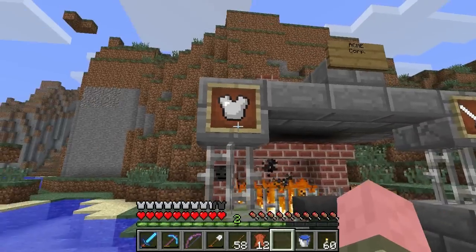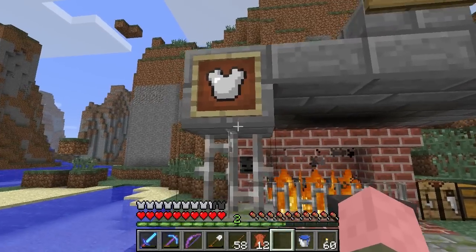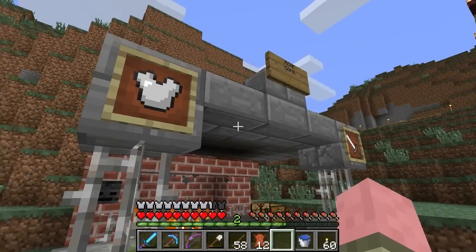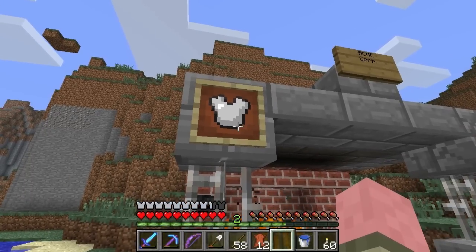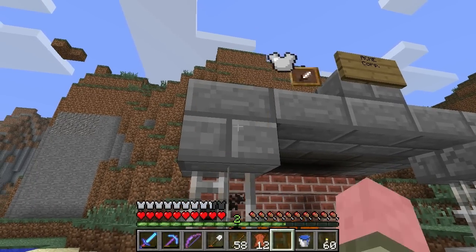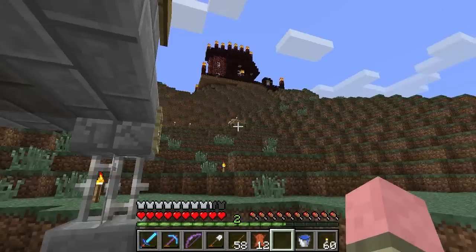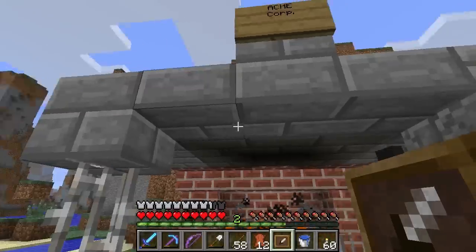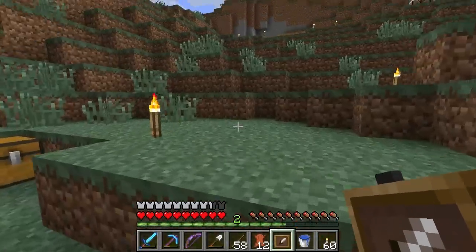We'll get back to the adventure and survival stuff in the next episode, most likely. But let's have a little fun here. These are very fun. So this is an item frame right here, and I'm going to show you how to craft these in a minute. Once you place an item frame, you can get it back simply by hitting it with your hand.